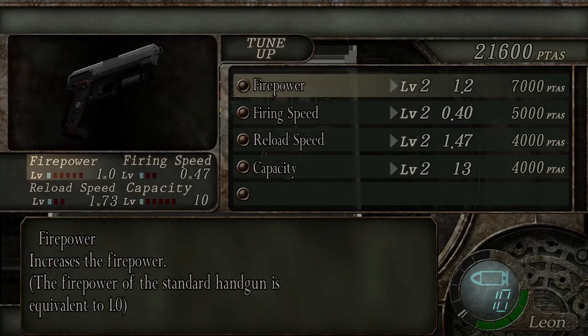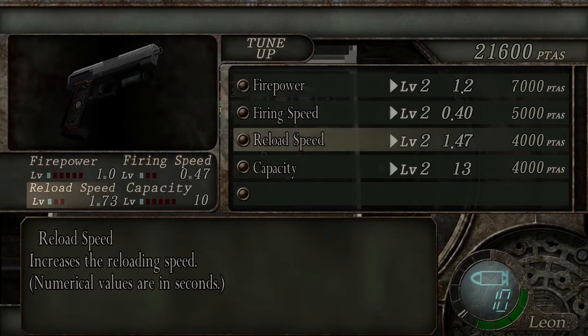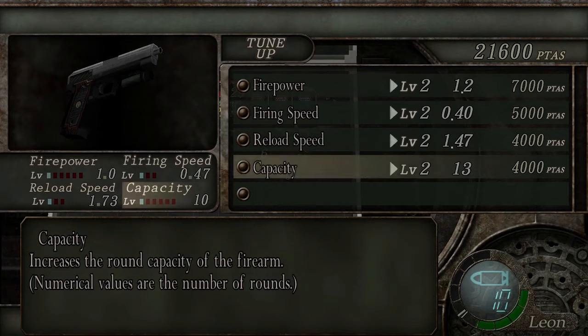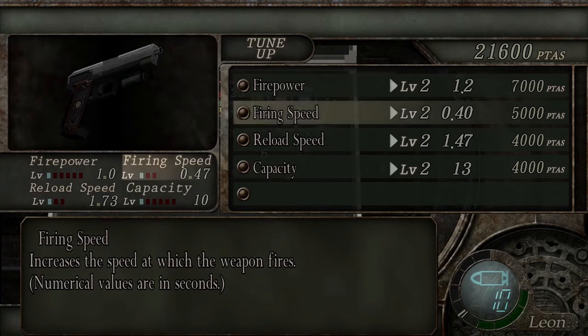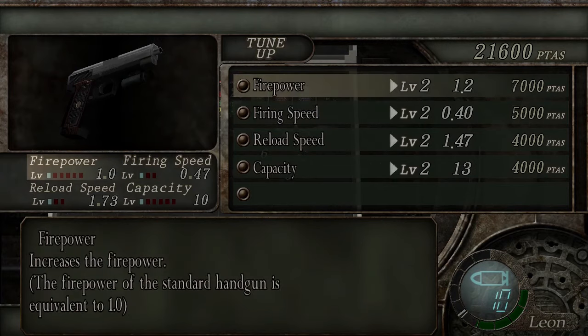As you can see, I can upgrade my firepower, firing speed, reload speed, capacity — that's very nice. My capacity is currently 10. Reload speed goes from 1.73 to 1.47. When you've fully upgraded your reload speed, you are pretty fast when you reload. Firing speed, 0.47 to 0.40 — it adds up, especially when you upgrade twice. And firepower, 1.0 to 1.2. Don't tell anybody, but I've heard from somewhere — back when I played the game in college — that if you upgrade every single thing to max, then you get a unique perk. And when I say unique, I don't mean you get the handgun perk — I mean this particular model of handgun gets a perk that is different from a different model. So it's interesting to experiment, but for now I'm gonna hold off.